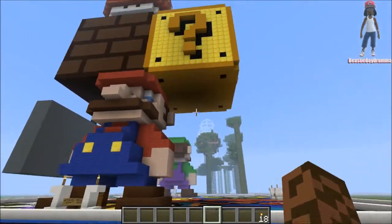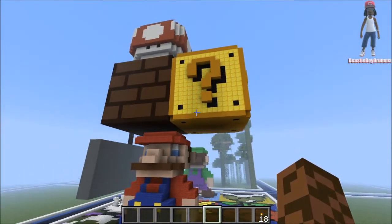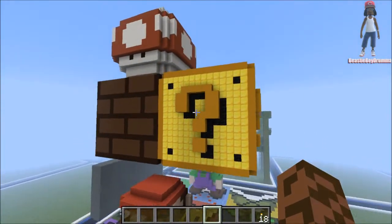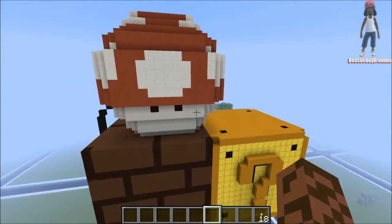As you can see, you can look up above Mario's head. We have the big question block and also the regular Mario brick. And on top of that, we have a big mushroom. It's like huge. I think it's pretty awesome.